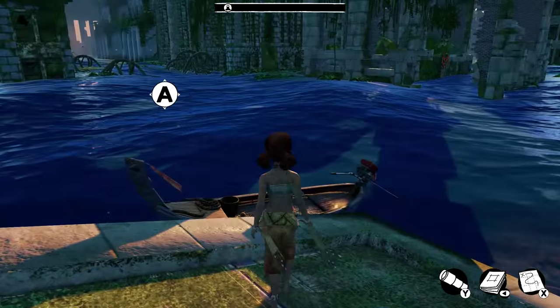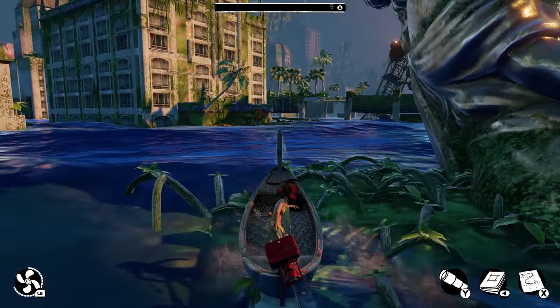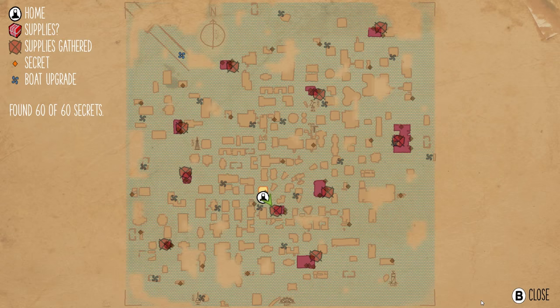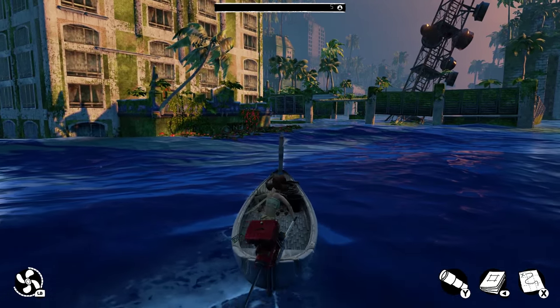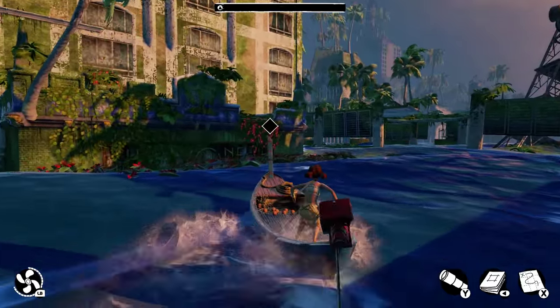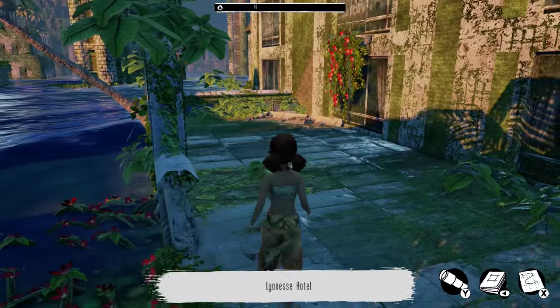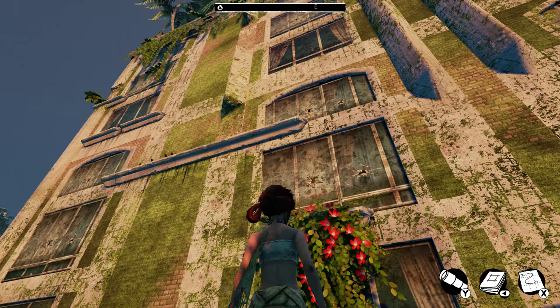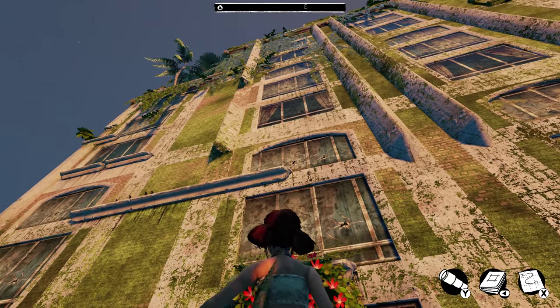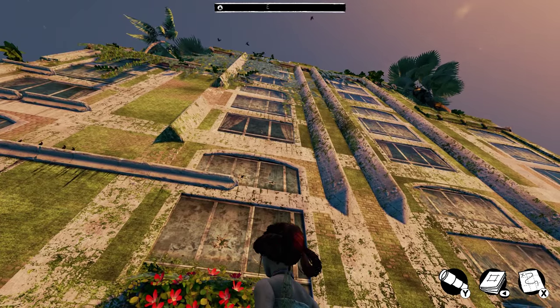Let's jump in the boat. As you can probably tell, this is an open-world game. You can boat wherever you want on this map, and it's pretty large with a lot to see. Supplies are always going to be very high up, so you're going to have to climb these ancient, overgrown buildings to actually get to them.